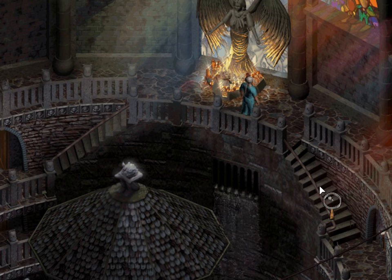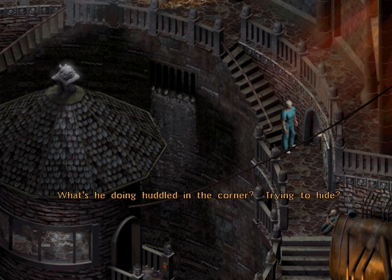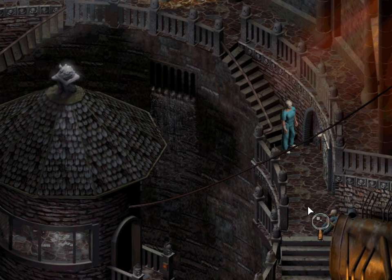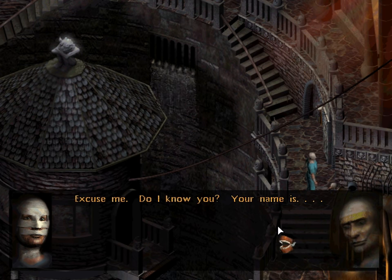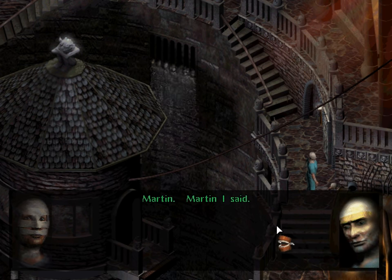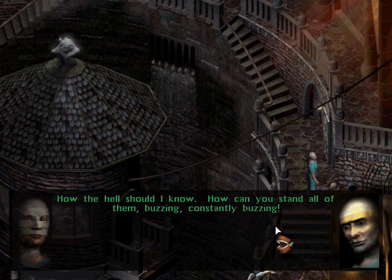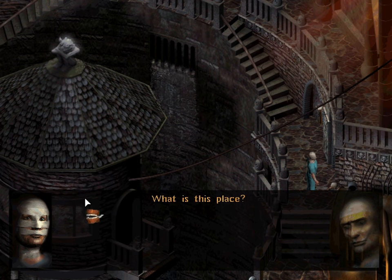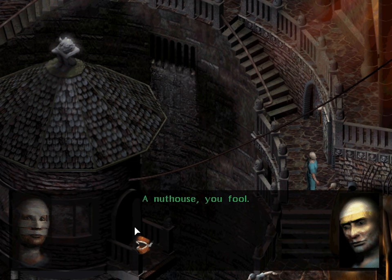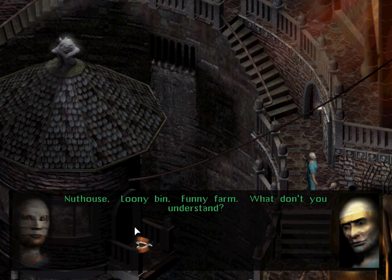Looks like we can go down on this side or stay at the top - I'm gonna go down first. Somebody in the corner there - what's he doing huddled in the corner? Trying to hide? Let's find out. Excuse me - do I know you? Your name is Martin? Well then, you must be Martin. You wouldn't happen to know my name, would you? How the hell should I know? How can you stand all of them? Buzzing... constantly... buzzing. I don't hear any buzzing. What is this place? A nuthouse. Loony bin. Funny farm.